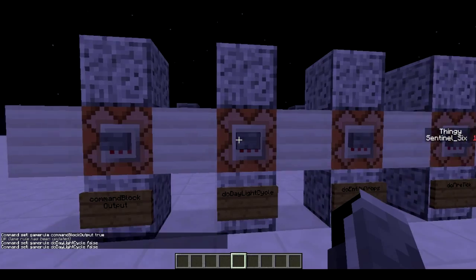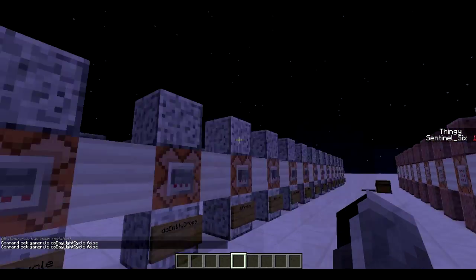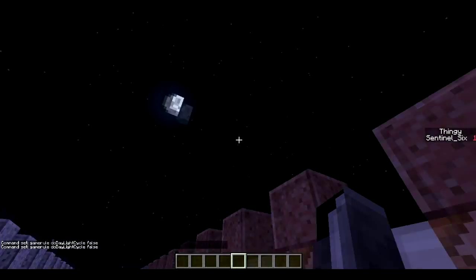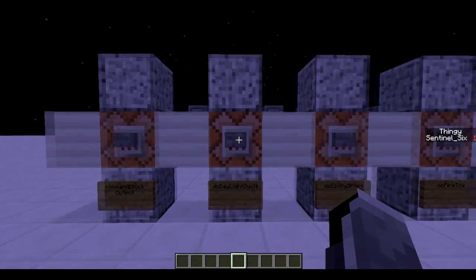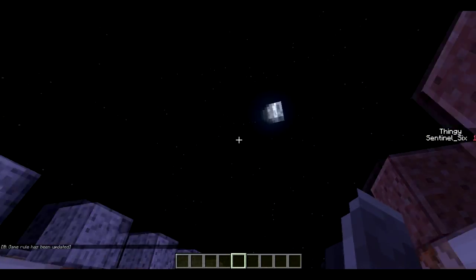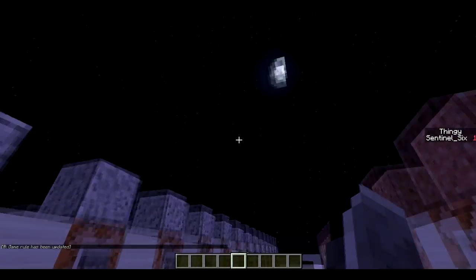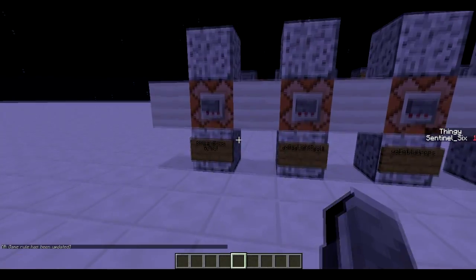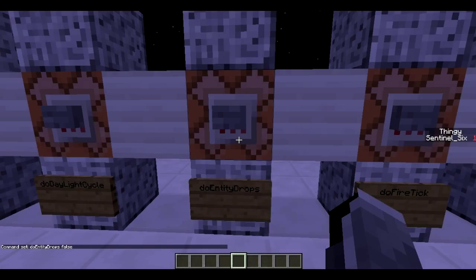Next is do daylight cycle. If you turn this to false — because it is on true when you start an open world — it will stop the stars and all the stuff from moving. It will always be the exact time it is right now, and the only way you can change the time is with slash set time. If we turn off this game rule, it will never stop being night.